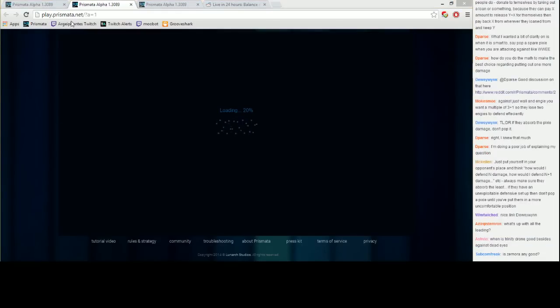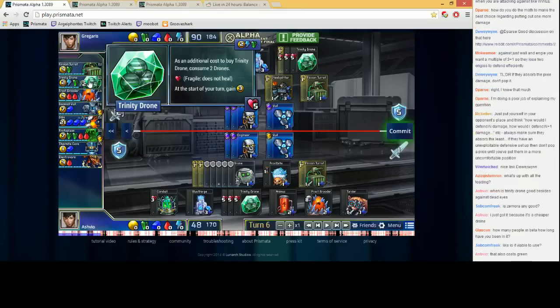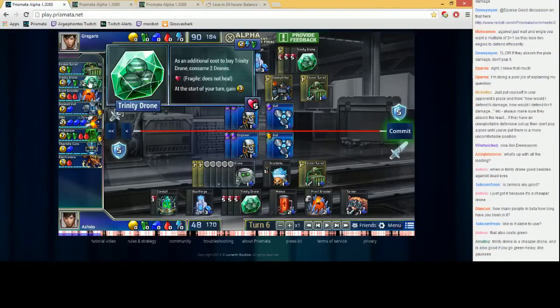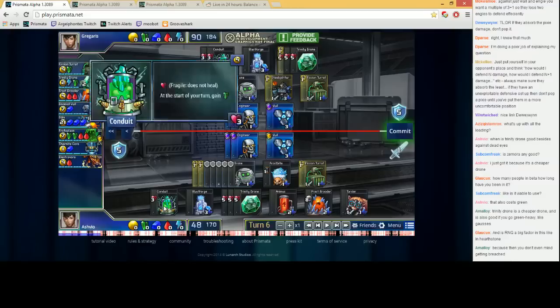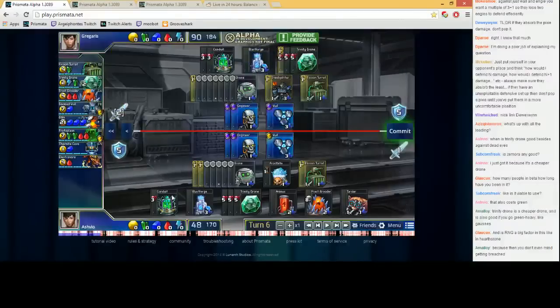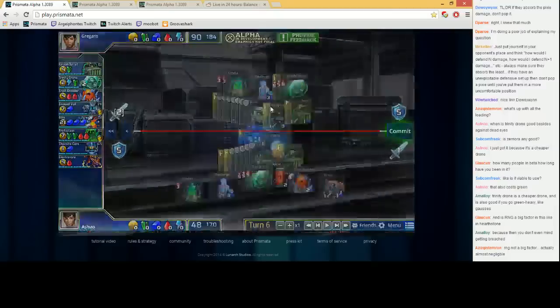While the replay loads — Trinity Drone is kind of like a one-gold cheaper drone that costs green. Occasionally if you just want to econ up, a Trinity Drone saves you gold in the long run so you can use the gold to buy other stuff. If you go double drone you only have five gold and can't buy Animus, but if you go drone Trinity Drone you can buy an Animus because you save one gold. It's essentially a more quote-unquote efficient drone in terms of cost, at the cost of forcing you to buy a Conduit — but buying a Conduit is not a bad idea anyway because you want Force Fields.